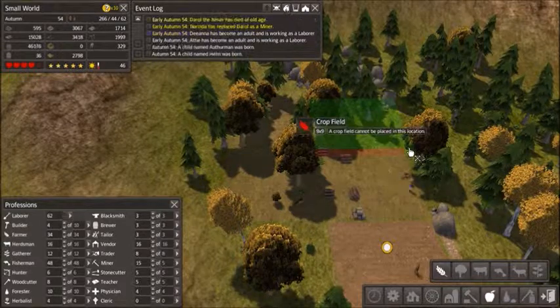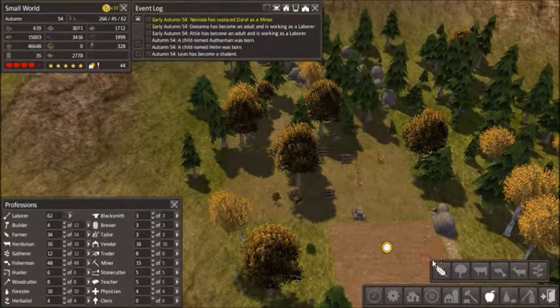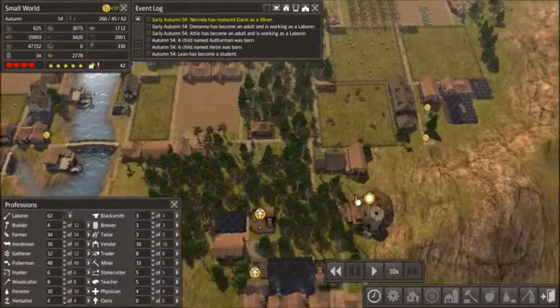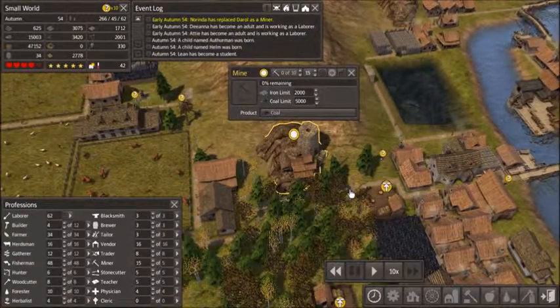Ten people don't have jobs. Did my coal mine stop working? Because I wasn't ready for that. This town's getting ahead of me. My coal mine has gone dry. And that's bad.